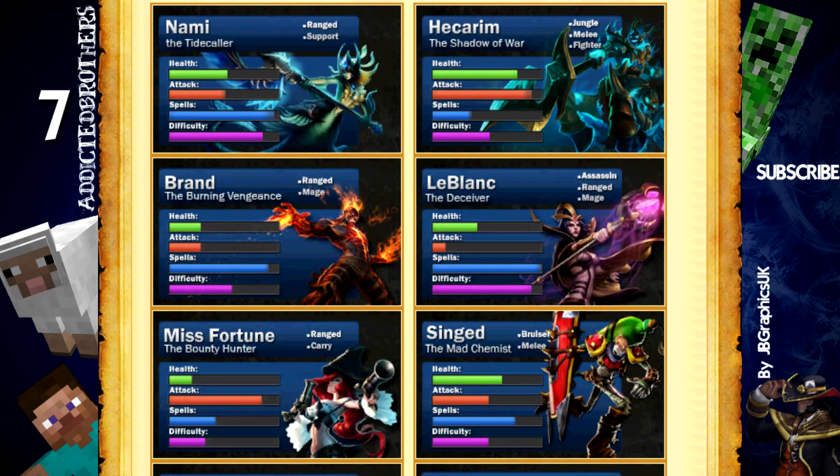The second is Hecarim. Hecarim is a jungle-only fighter champion that can be played in the jungle. Hecarim is a very strong ganker, which is why he has a high ban rate in high elo. Hecarim is a champion that has game-changing plays as well — he can carry very hard because he has a lot of AOE damage and very good CC as well. He is tanky, does damage, and is just very cool to play.